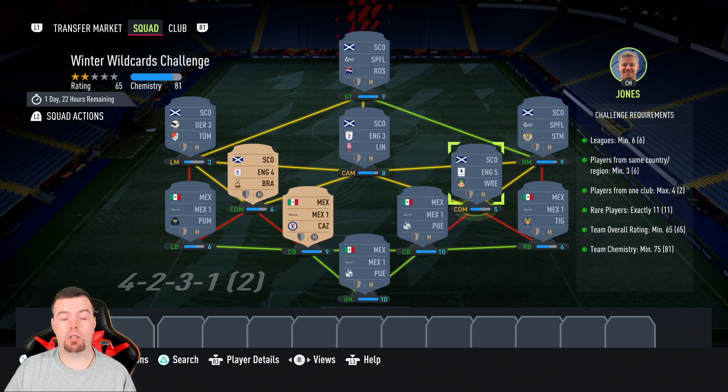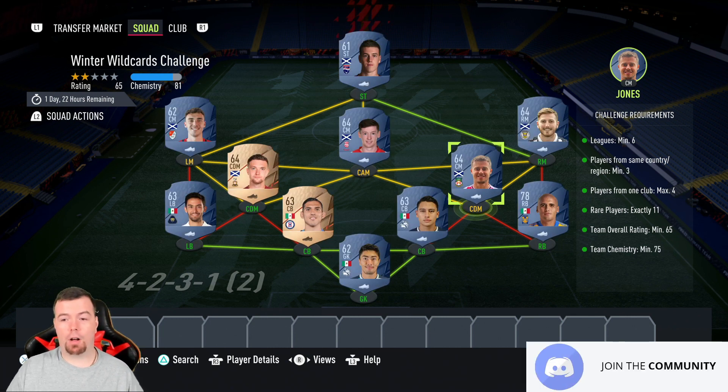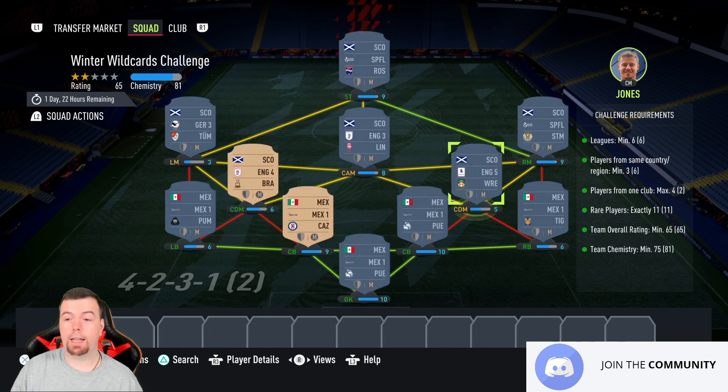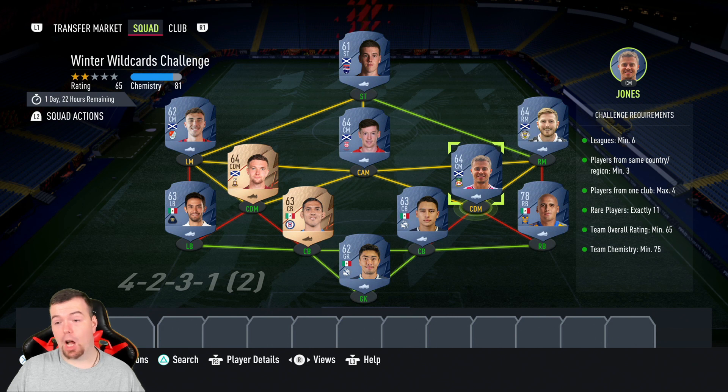Scottish is a good way to go. As you can see, I've got English League Five — that's Wrexham — English League Four, English League Three, Scottish Prem, and German League Three. You've also got the Championship and even the Premier League, but you don't really want to go that far. English gives you Leagues Five through One, but avoid putting any Prem players in here.